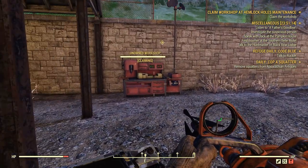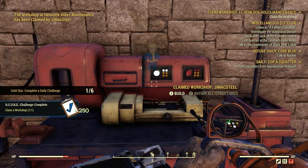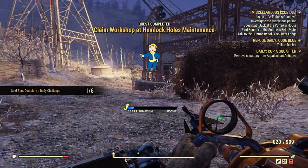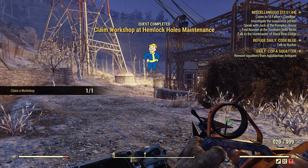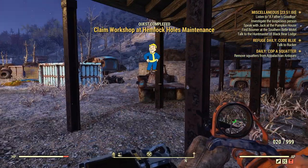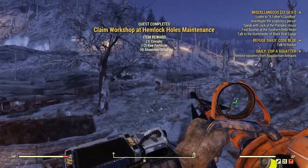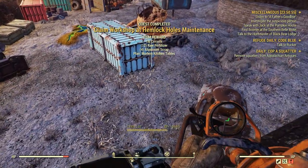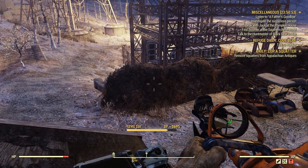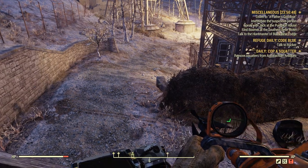Once you claim the workshop, you can build stuff. It costs the same as it would to build in your camp. Another good thing about claiming workshops is it counts as an event. So if you wait around for a minute or two, or even if you fast travel somewhere else, after a period of time you'll have to defend the workshop, and that will count towards completing an event if you're successful.